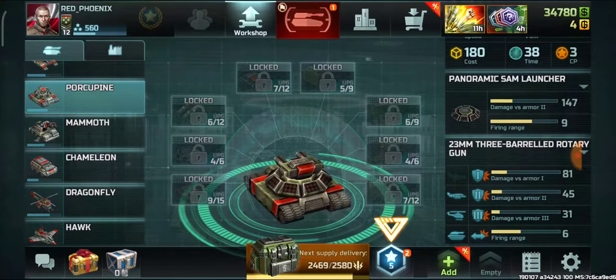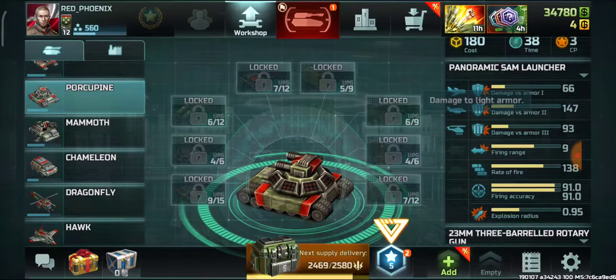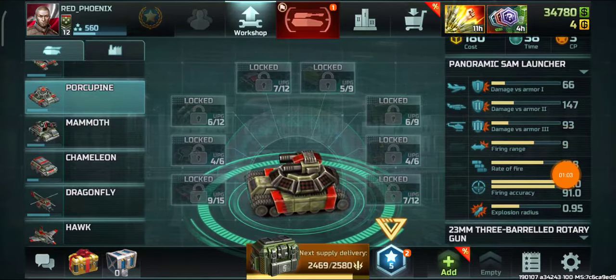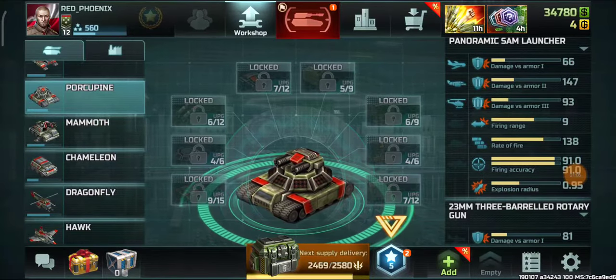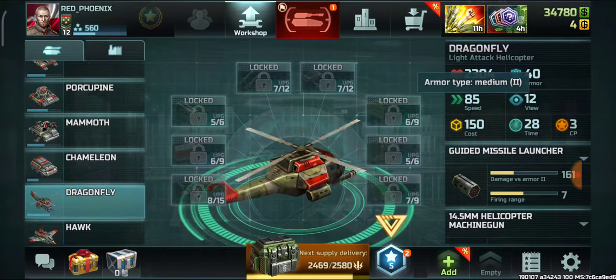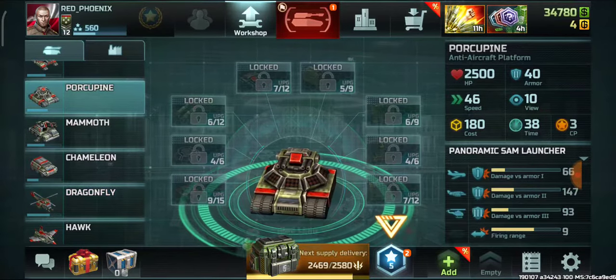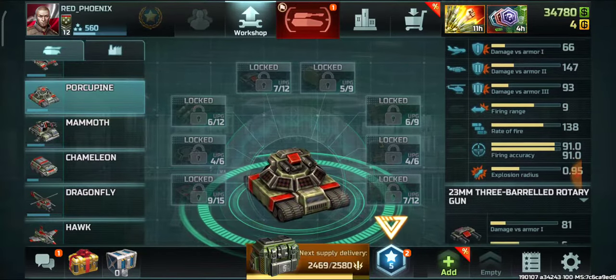The SAM launcher has 66 damage against armor 1, 147 against armor 2, and 93 against armor 3. It is best effective against armor 2. We know the Dragonfly is an armor 2 or medium type, so the SAM launcher is best against helicopters. The firing radius is 9.